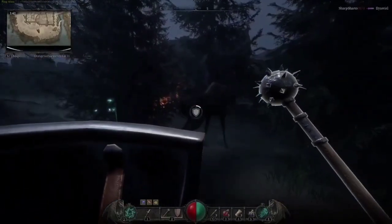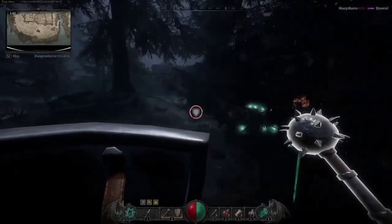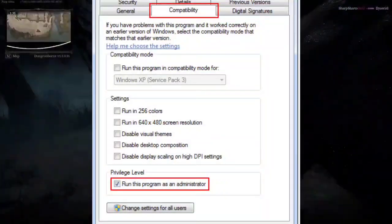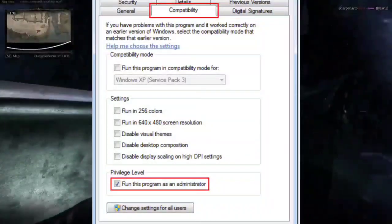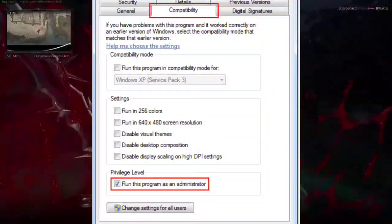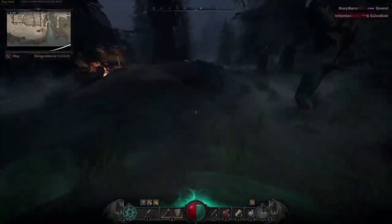Let's dive into some effective solutions. 1. Run the game as an admin: go to the game's folder, find its executable .exe file, right-click on it, select Properties, navigate to the Compatibility tab, and check 'Run this program as an administrator.'